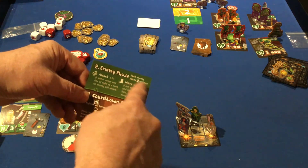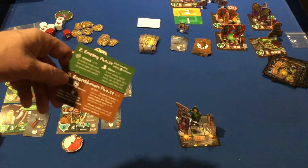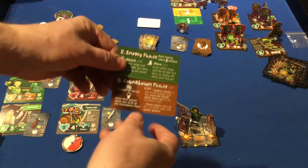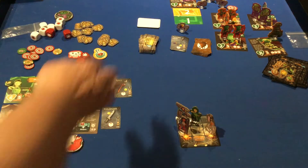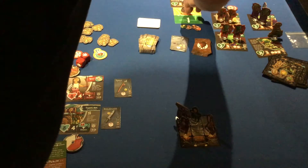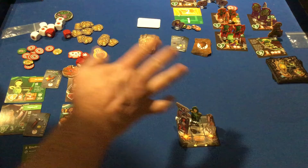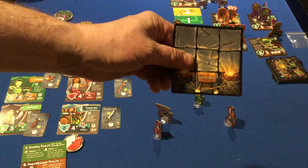You then go into the enemy phase, where the enemy also takes two actions — they can attack, or if they can't attack, they move, targeting the closest hero. Then you go into the countdown phase where you refresh the heroes. Hero tokens go onto the countdown track when special abilities are used. If you did not search anything — indicated by the torch token still being on top of the deck — the spider threat token moves down, and eventually spiders appear on every tile that has spider webs.